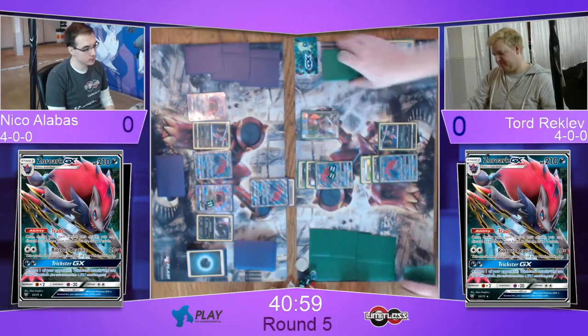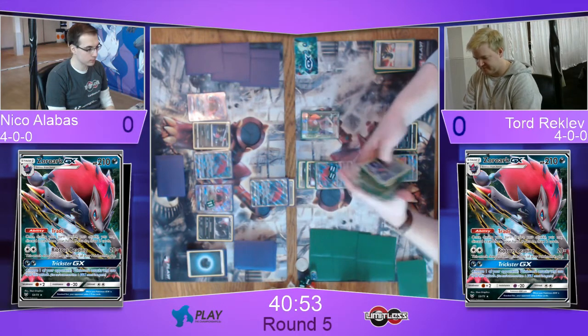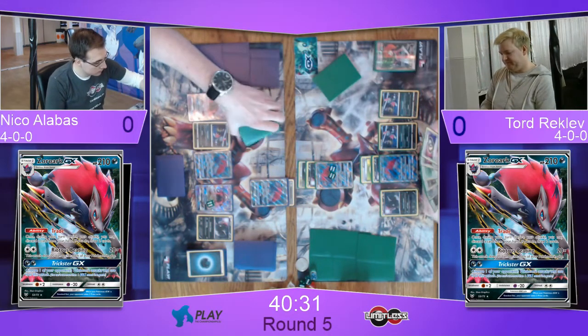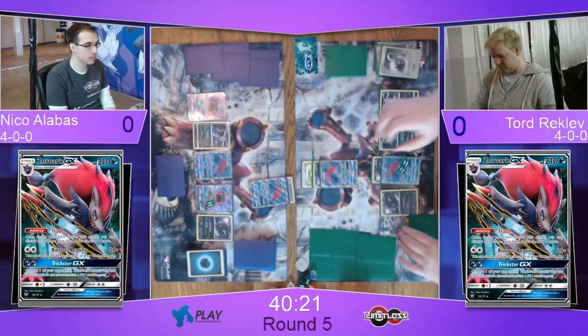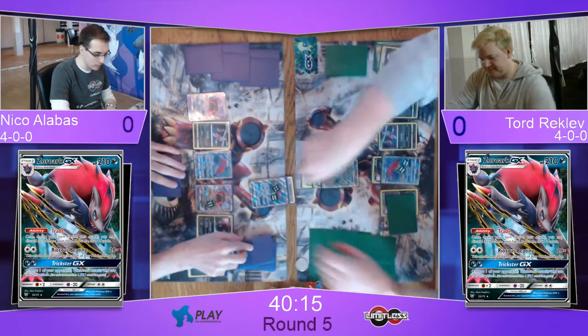We should make note at this point that Niko has a sort of humorous infamous reputation on the Limitless team for being the one who sends the most angry emojis — but he's a super nice guy. Looks like Tord decided to actually play the Bridget, because he's probably getting all the cards he would hope for from the Cynthia also through the Puzzle of Times. He's going to attach the Double Colorless and hold off on the Double Puzzle for now — just going to do 100 damage.